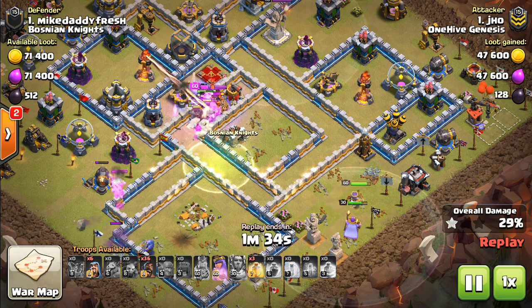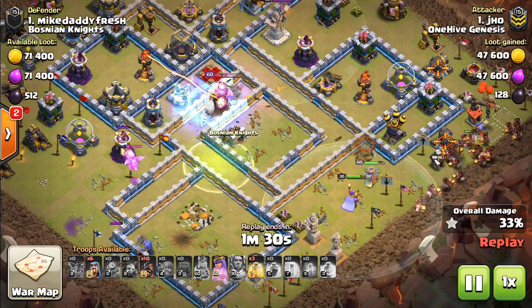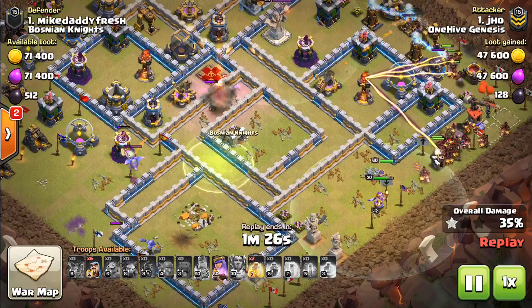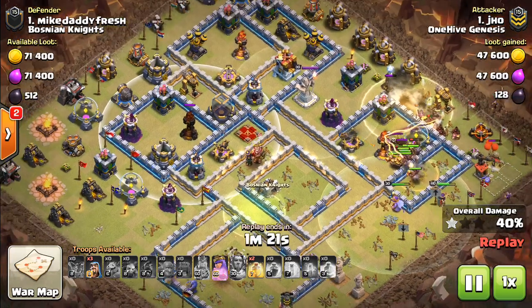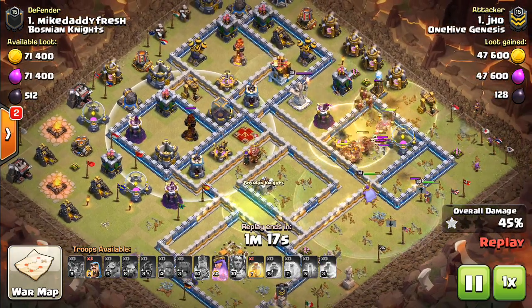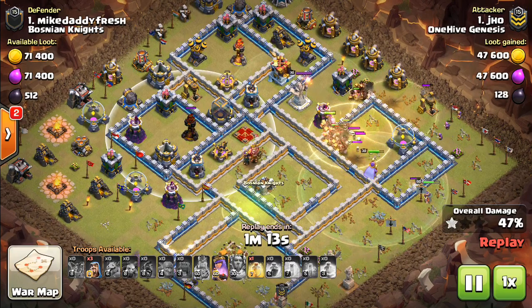He did have the king's ability, so he does get the queen, I think. There's the freeze — yeah, the queen goes down. But it doesn't get that next inferno, the expo, the bomb tower. Really, if the queen had gone in, she could have gotten pretty much all of this, not a whole lot of damage on her. Plus, paired with everything while it was still alive — that's a lot more value, especially with the warden there, instead of her going around the outside like she does.